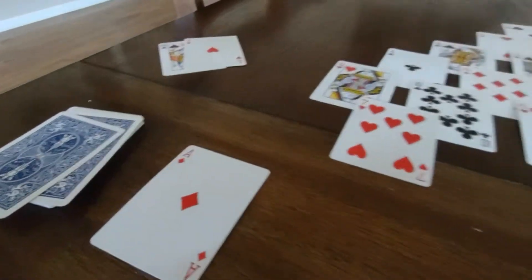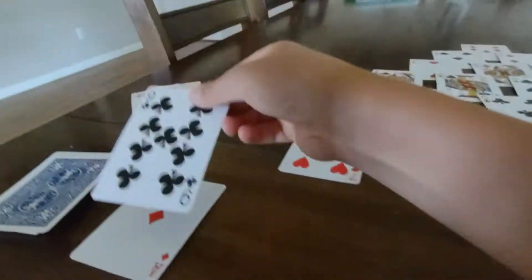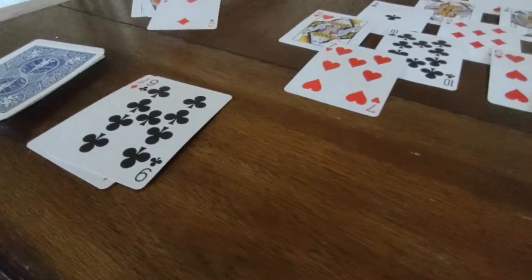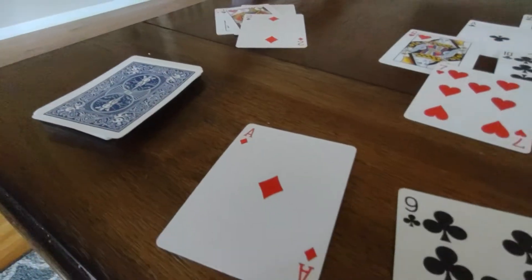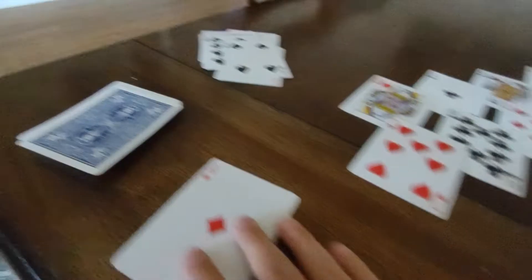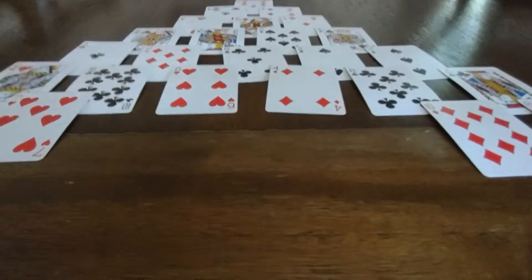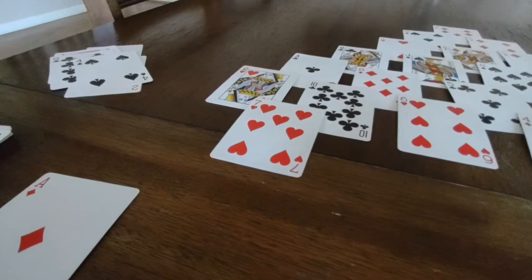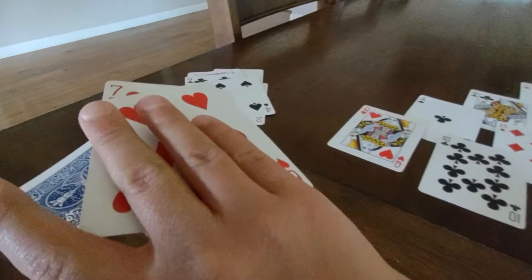Now we got a jack — that's an 11 — plus a 2, those are gone. We're going to have to unfold another one. 9s — yes! Because we have a 4, those two are gone. Now these two are unlocked, so now you could use those two. We can use these because they add up to 13.